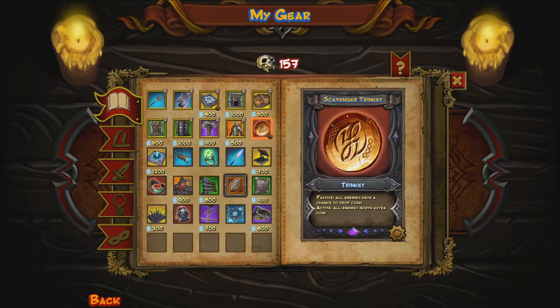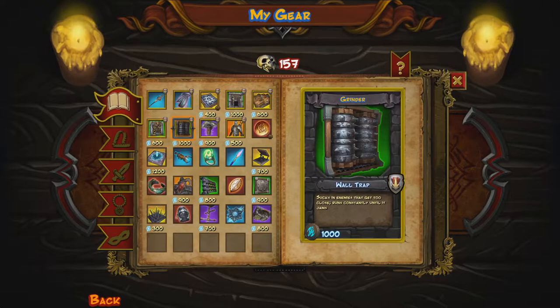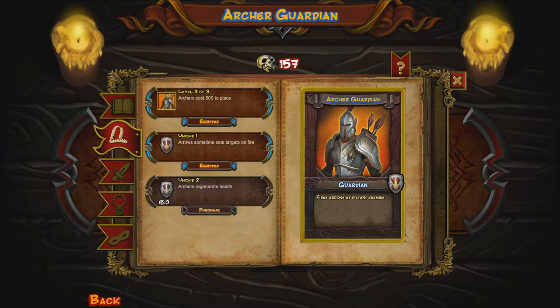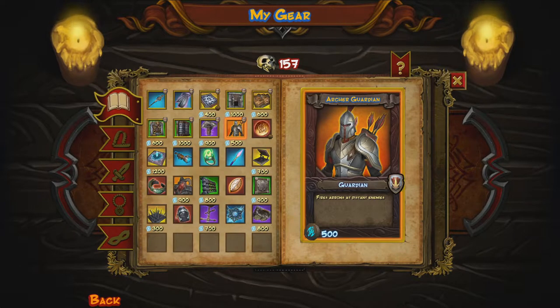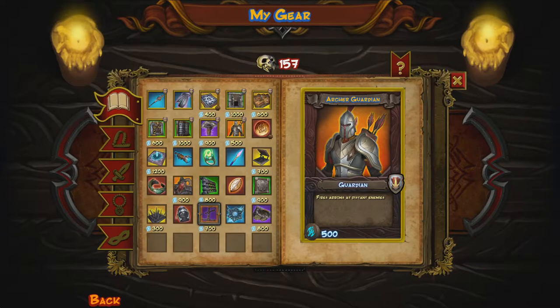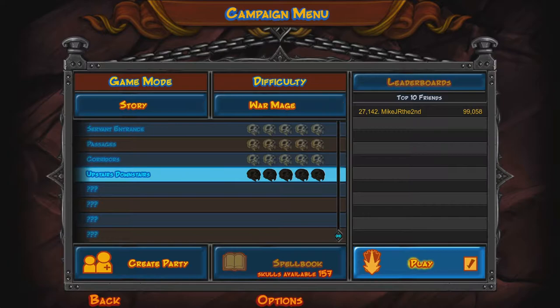That's also why I'm bringing the Coin Trinket today. You can have more than one Trinket if you want — you can bring the Coin and the Fear Trinket if you feel like it. I always feel like I want to get more out of my traps. Acid Spray with poison damage, Grinder with unjams faster, and Darts with Freeze. I debated on Charm but I don't want my Barricades to get broken, though the Freeze might be ineffective against an enemy coming up soon. And Archers with Fire Arrows — it only sometimes sets enemies on fire. With that loadout covered, let's get to Upstairs, Downstairs.